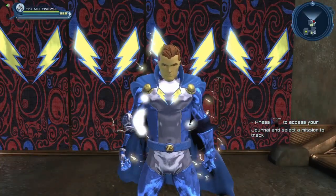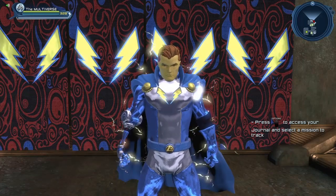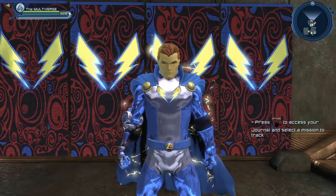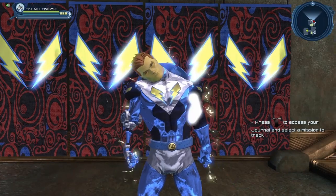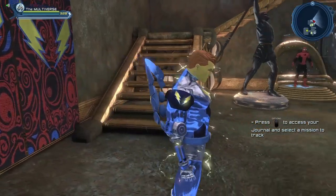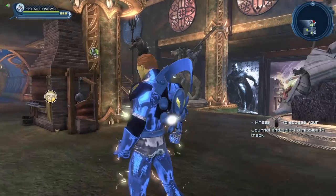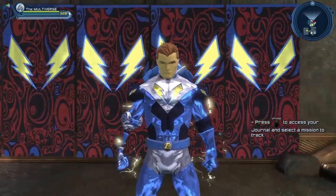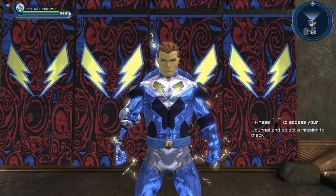Next, we have the Enhanced Lightning Lad Emblem, which works perfectly whether you want to create the classic version of the character or the more modern version — the emblem remains the same, so we can use it either way. Here I'm using the Star Wars Defender chest so we can see it a tiny bit bigger, along with the Spindrift Shoulders and the Cosmic Boy back piece. We have quite a few pieces of gear these days that can support an emblem, but I'm sure we could use more in the future.